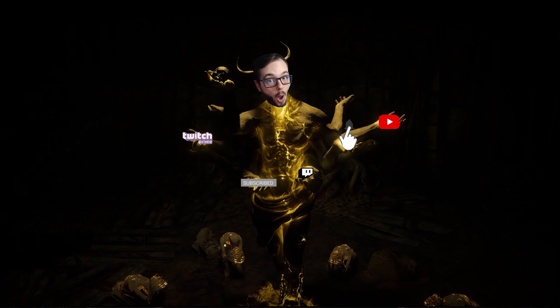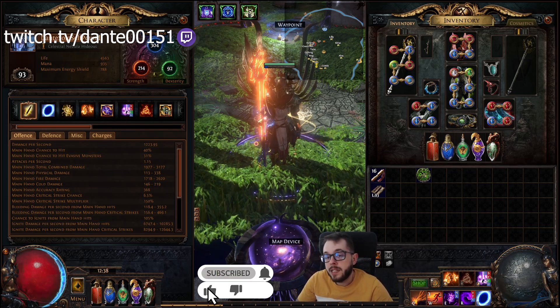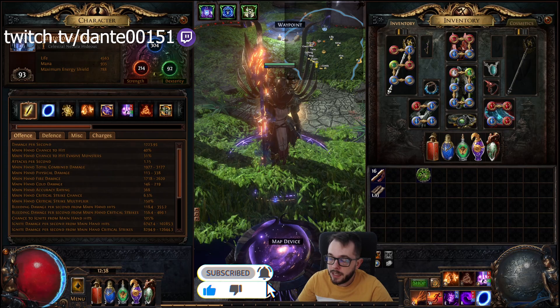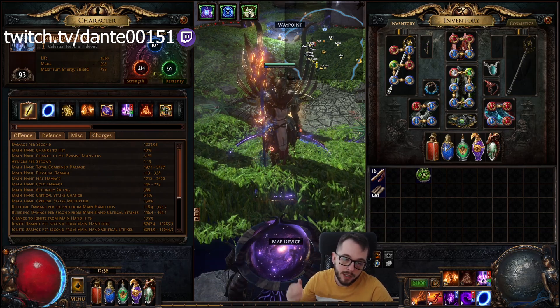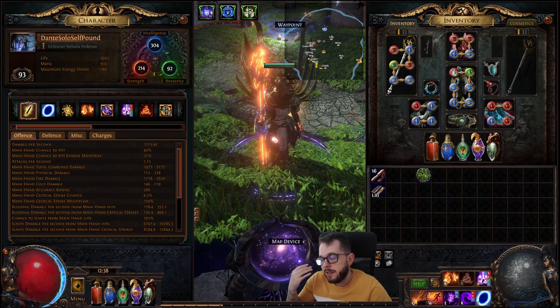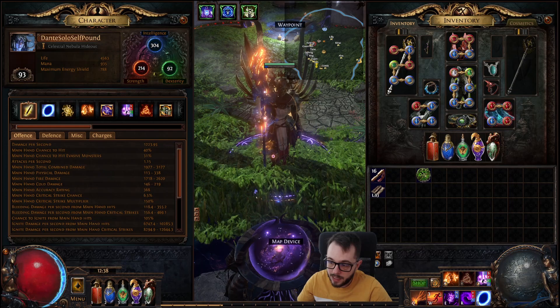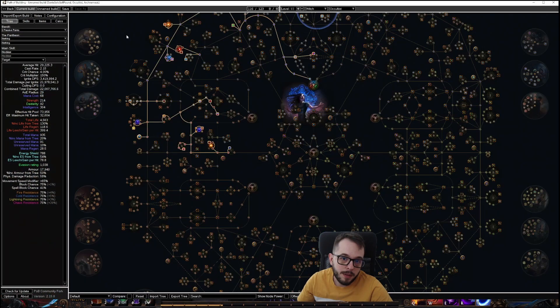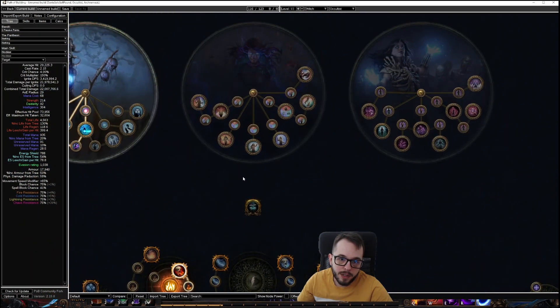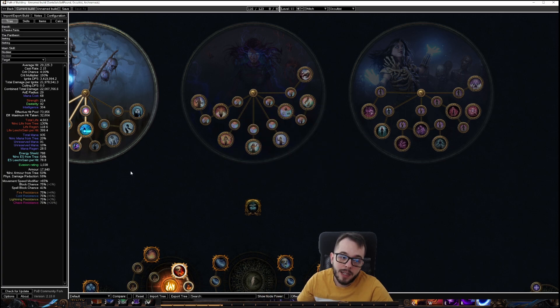Hey guys, Dante here back with another little video. In this one I'll be doing another follow-up to my leak starter, which was a Hexblast Elementalist. Now we've transitioned into a Hexblast Ignite Occultist. The biggest difference between Elementalist and Occultist is the Ascendancy. For Elementalist, you got an easy way to get Ignite, which is Shaper of Flames — all damage can Ignite, your hits always Ignite.